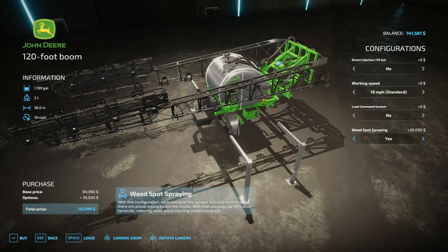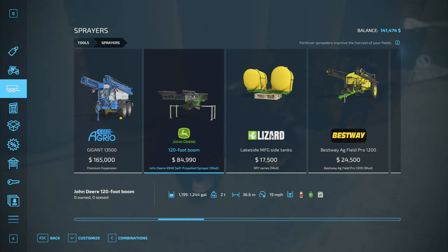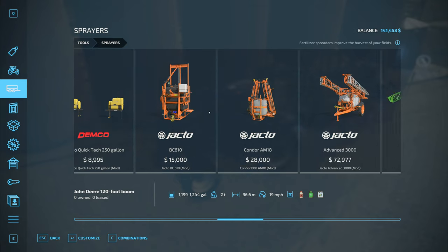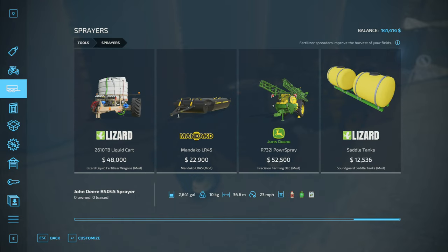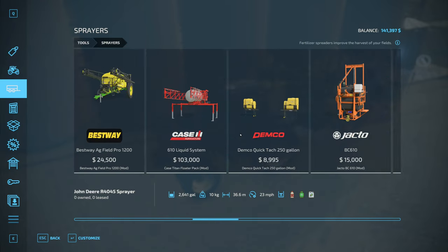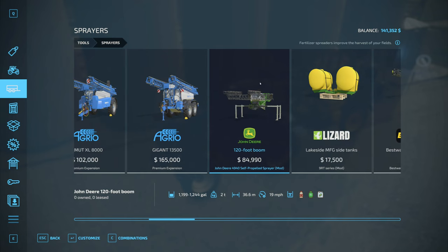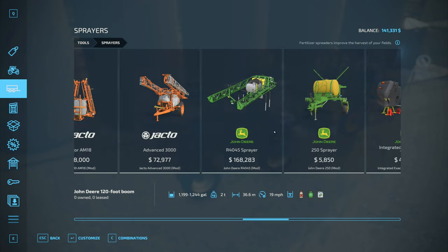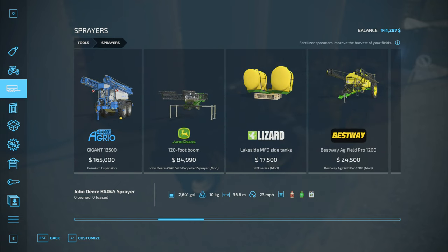This actually is not the one I am thinking of, but this one does have See and Spray on it. How much does this hold? Direct injection, 170 gallons. Why don't we just look into purchasing that as well? That actually might be the one I'm thinking of - John Deere 4940. I know it's not the 45 of them. It is a different number and the number has escaped me, but it's probably that one.